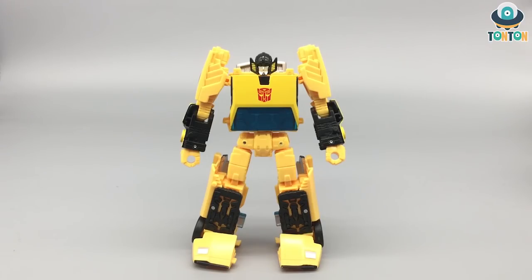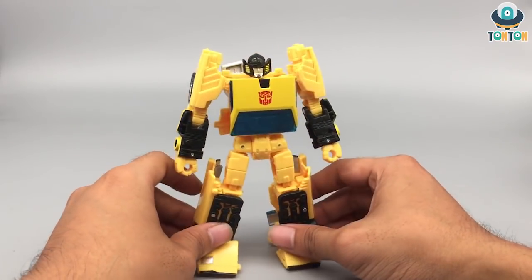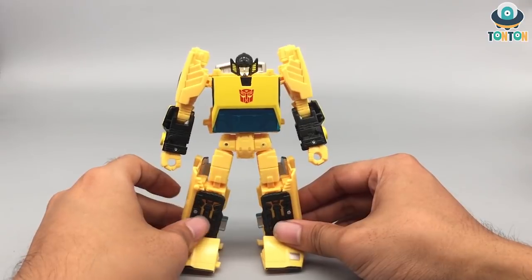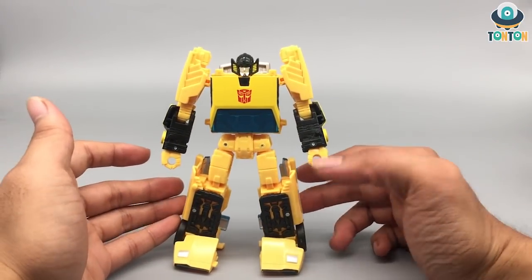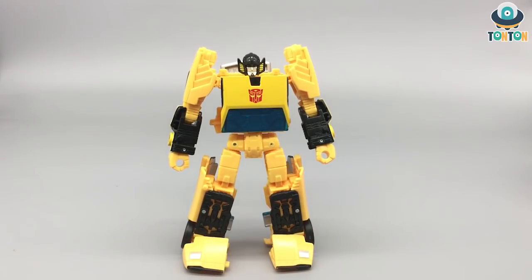So here we have Sunstreaker in his robot mode, and I must say I really enjoy his color scheme. The yellow is really nice. He's got some black highlights on the arms and the legs section, and the Autobot logo is really spot on — just like this red on the base of gold. And of course you still have his beautiful clear blue windshield from the alternate mode. If you turn him around, he's really slick and aerodynamic, and I just love that there is barely any kibble. This mode is really amazing.